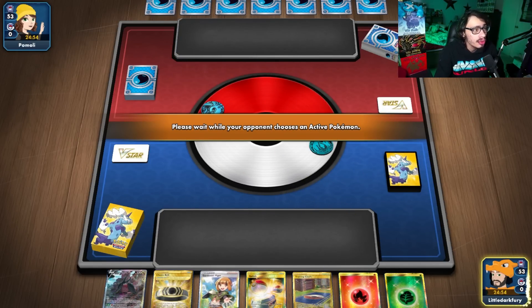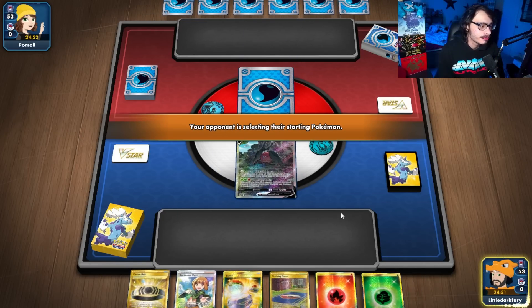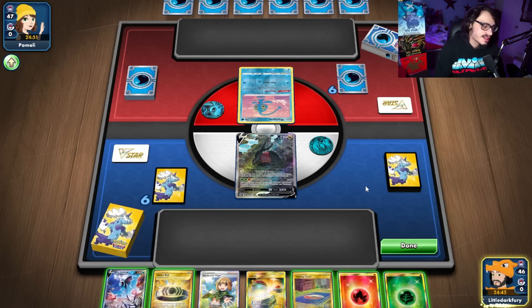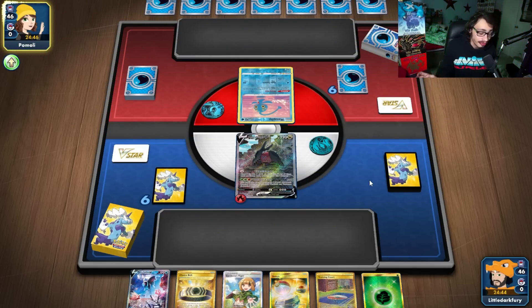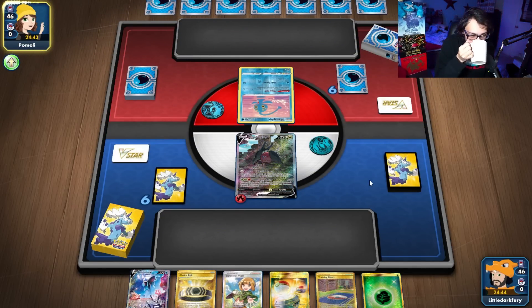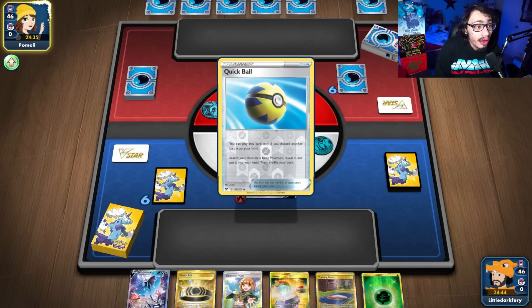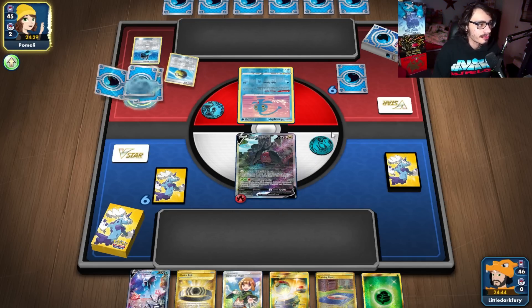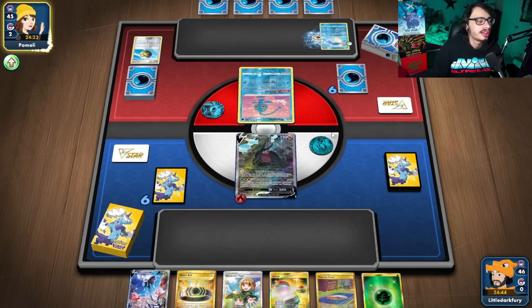We open up with Regidrago, but no Leafeon, no Battle VIP, no Quick Ball — not the hand we wanted to see. Thankfully we are going first so we do get to see an extra card, but we got nothing. So unfortunately no Regidrago turn two because we just weren't able to find a Leafeon. We had four Battle VIPs, four Quicks, four Ultras — about 14 outs to Leafeon. We're up against Wailord. That's fine — we can beat Wailord. We can just attack with Goodra. I think Goodra carries us here.